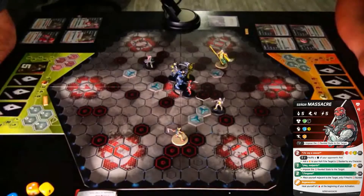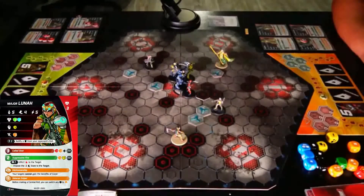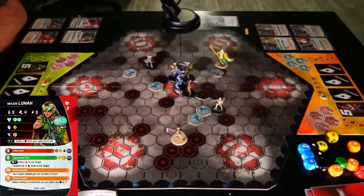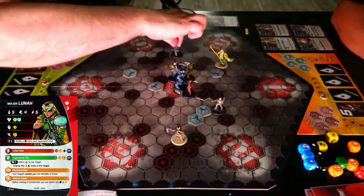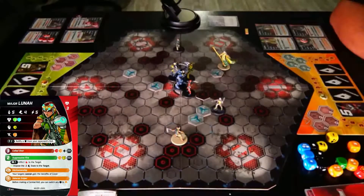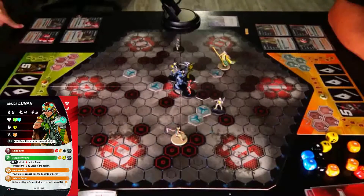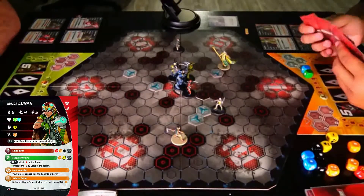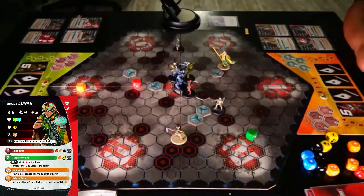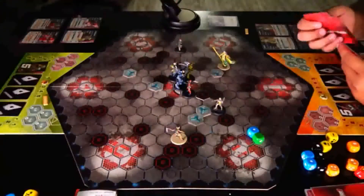I'm going to impose a state of taunted on that one, or attempt to. For one point? Yep. I succeed. So tall. Two to move: 1, 2, 3, 4. And we are going to do a cold shot on Valkyrie. Three damage. Done.